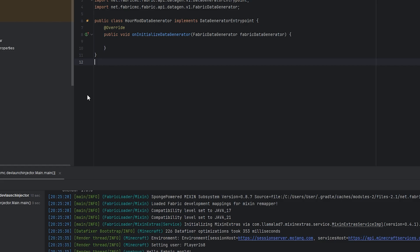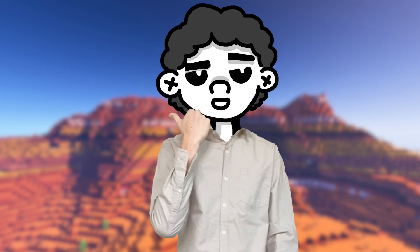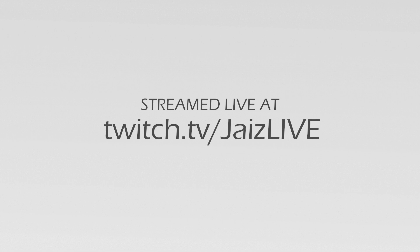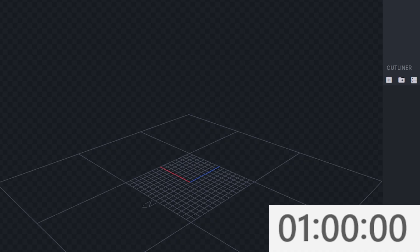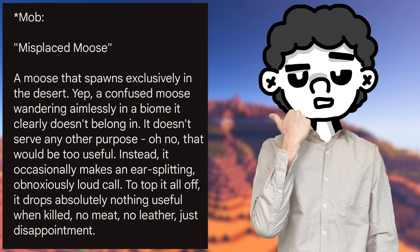Since we now have a way to load into Minecraft through IntelliJ, which is what I use to code, we can get started. The timer starts now — 3, 2, 1. Okay, we're good to go. Our first idea is something called the Misplaced Moose: a moose that spawns exclusively in the desert.